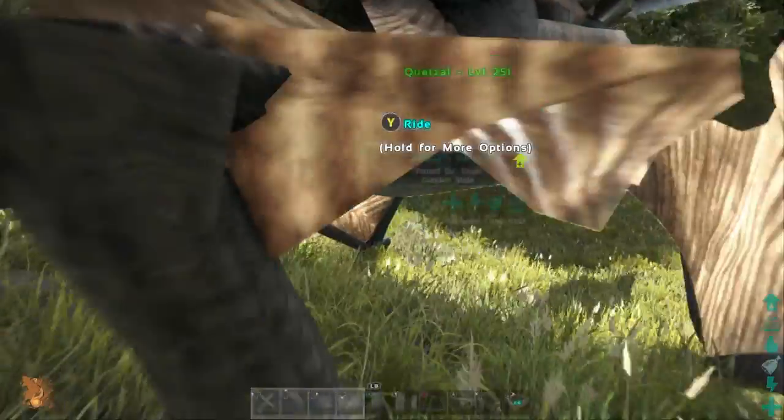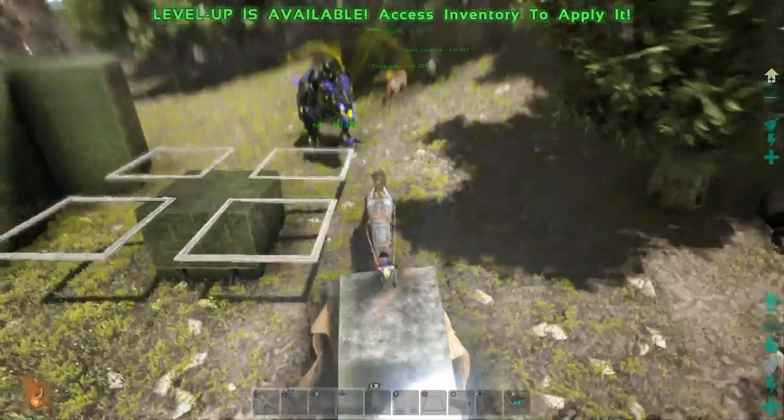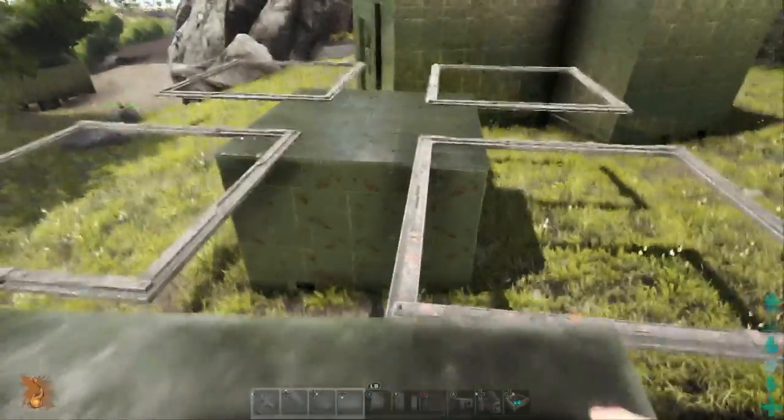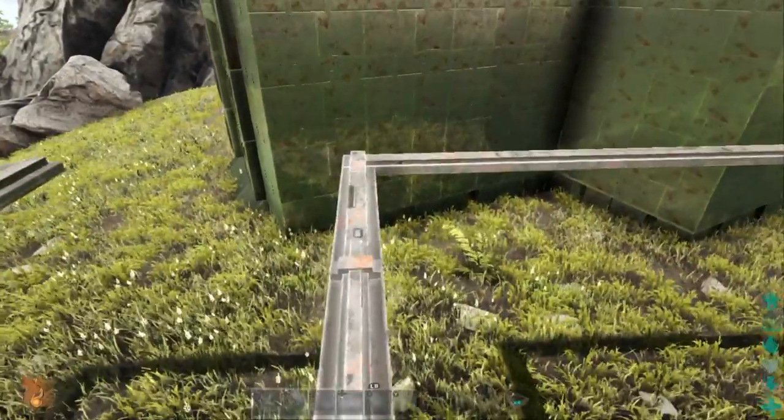This is only two high, and I like smaller turret towers initially when first on a server. When you're later in the game you can keep expanding them, but initially you just need some small turret towers to protect yourself. And you can walk right on these giant hatch frames — it works out really well.